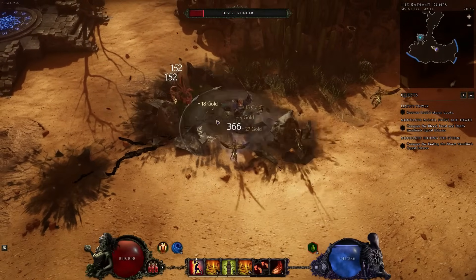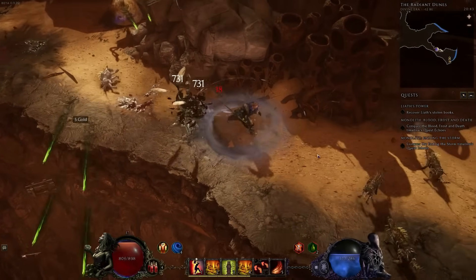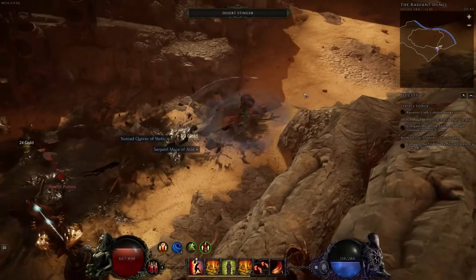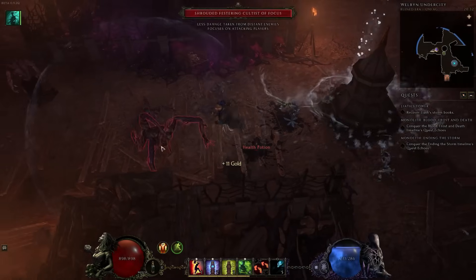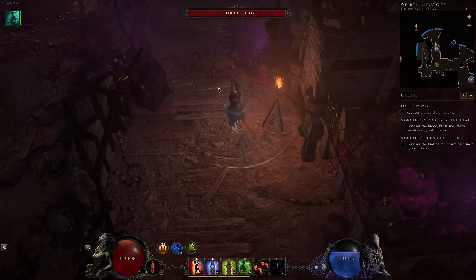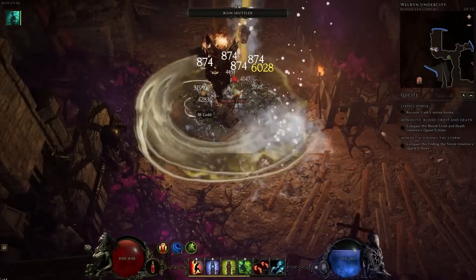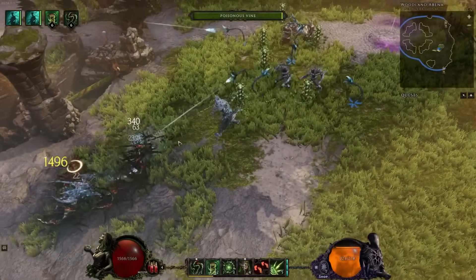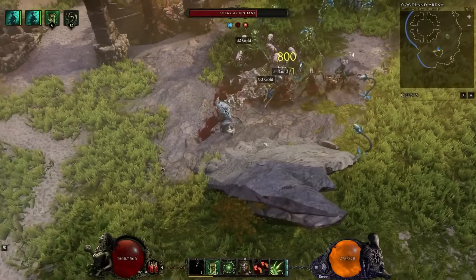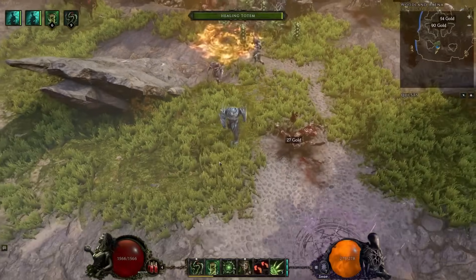Earthquake has you slam the ground damaging enemies and creating aftershocks — like Tornado you can convert the damage to fire or have it cast a lightning storm simultaneously. Avalanche is a channeled skill calling down ice from the sky; you can increase the area and projectile speed, and even have it follow you around as you run — my personal favourite setup. With the patch 1.0 rework, the new base skills and their interactions with Shaman-specific skills really open up the class. If you're looking for a class about calling down the elements to smash your enemies, you should love this.